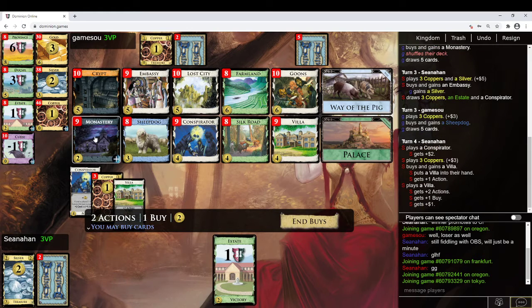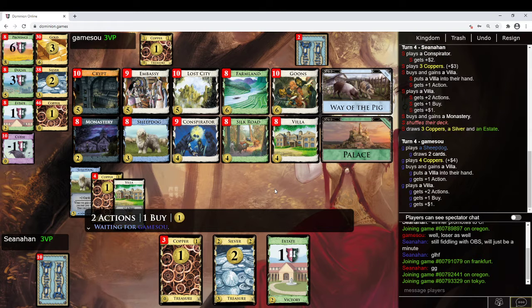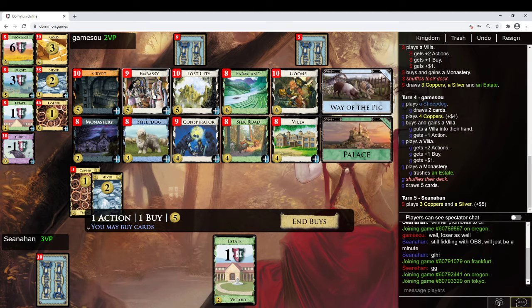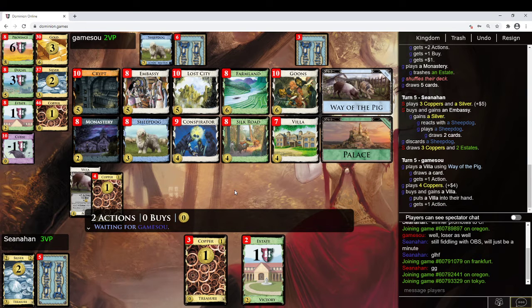Also worth noting is you could pig the Villa. They got a Villa — are they going to be able to trash here? I'm not quite sure what they're doing. Getting another Monastery or something — you could do Villa as a pig, which is nice. I don't really understand why they bought that Villa there. I'm going to get a 2nd Embassy. So I bottom-decked everything: my Embassy, my Monastery. I guess I bottom-decked them all together, so that's nice that they're together.